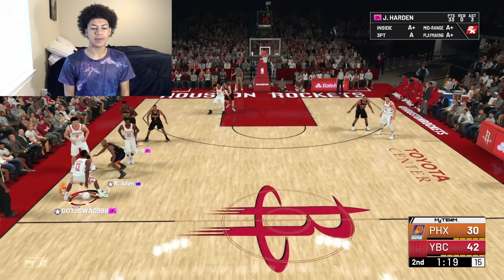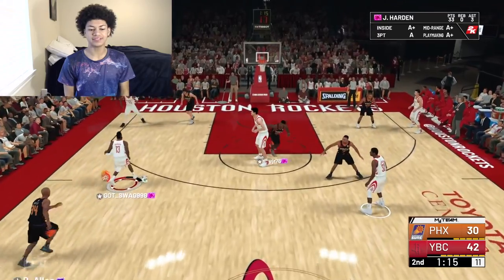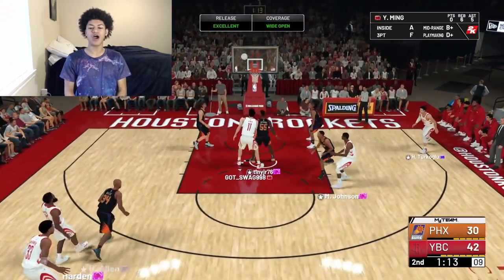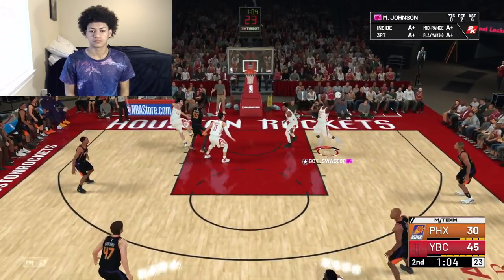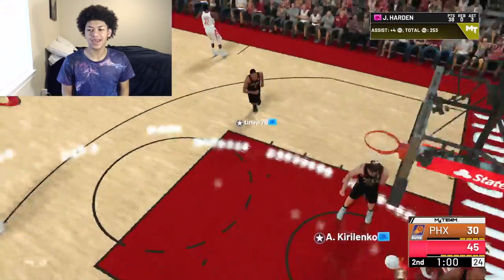We got him out of that zone and he's in regular man now. Nice crossover, wide open — Harden green, life! We're up by 15 and my opponent calls timeout. Harden is literally cooking right now, he is unstoppable. He's on a break now — a two-handed dunk.